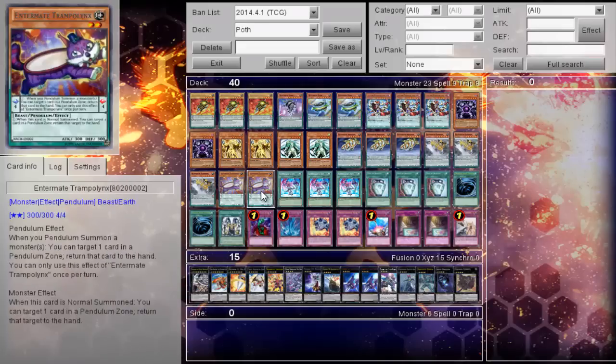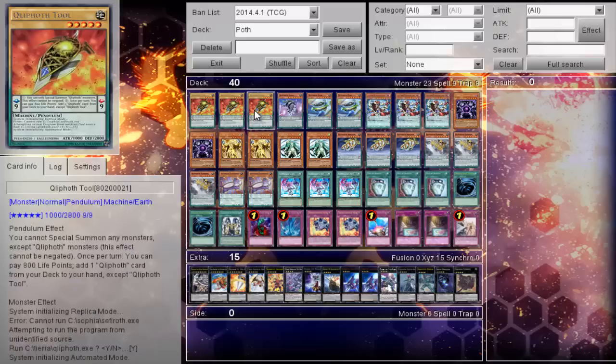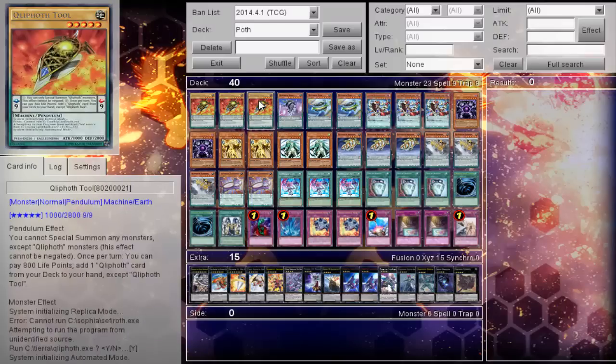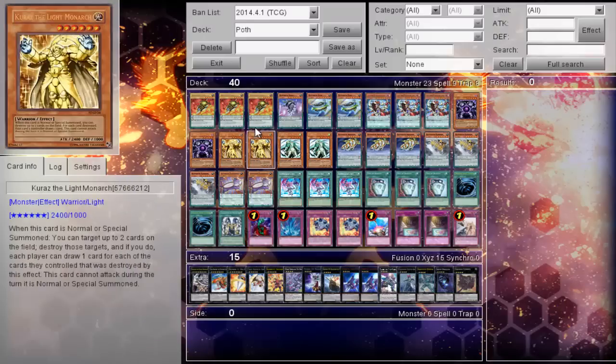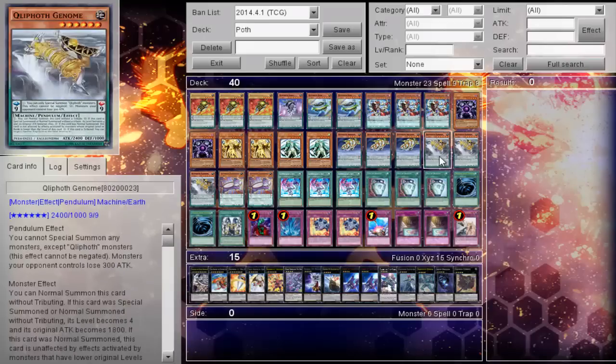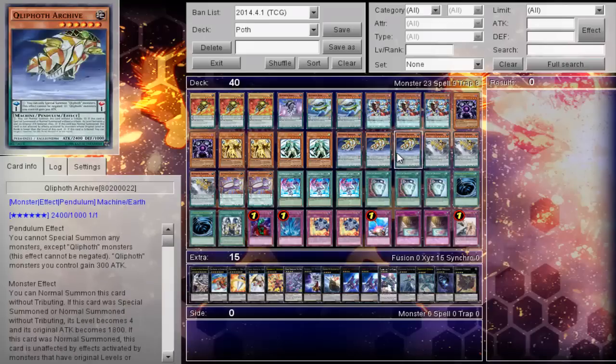You'll set up your extra pendulum, which is usually the purple cat. So at this point, you have Tool on the board and you have your appropriate guy. You will play the cat, then pendulum summon either this guy, this guy, or both of them together, depending on the situation and what you need.